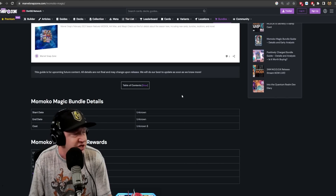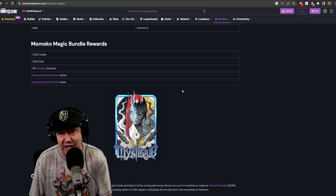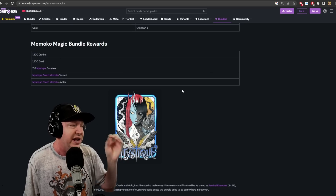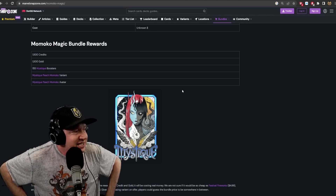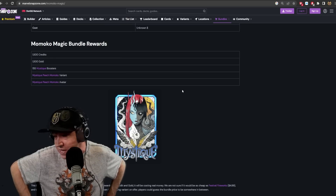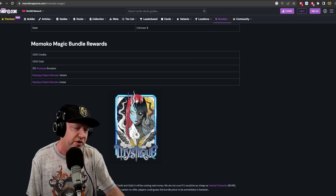The last deck is a Zabu build with Quinjet and Devil Dinosaur — it has a lot of the elements I mentioned for being good at this feature location. There's also a new package in the data mines, no price listed yet, for Mystique. It looks similar to the Jubilee bundle last month, which had a variant, boosters, avatar, 500 gold, and 500 credits for five dollars. This new one will have 1,500 credits and 1,500 gold. I think it'll be 10 or 15 dollars — whether I like it will largely depend on the price.